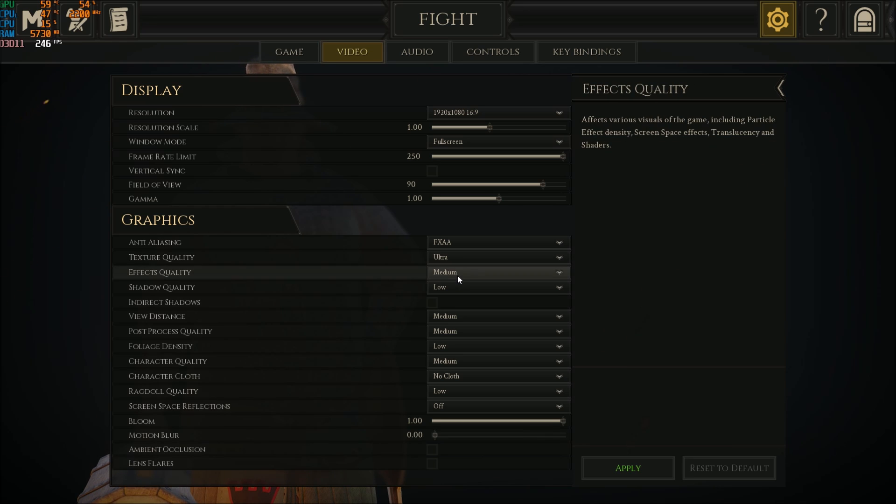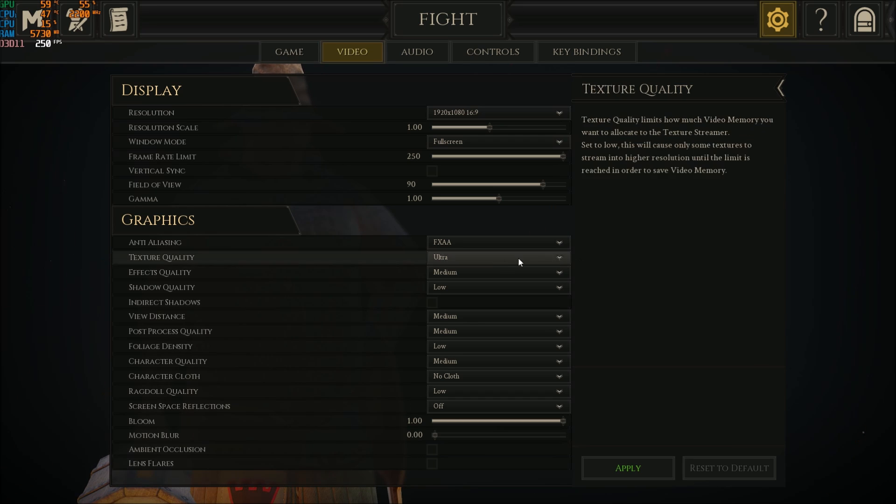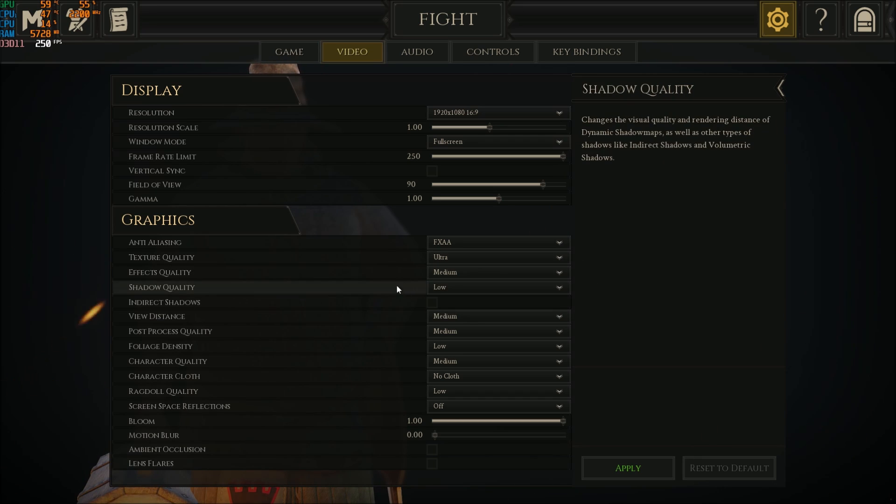Effect quality — I'm using Medium, but if at Medium you're getting a lot of FPS drops while fighting, lower this to Low. This covers all the visual effects like effects density, screen space effects, and particles. Really important to lower this if you see drops during combat.